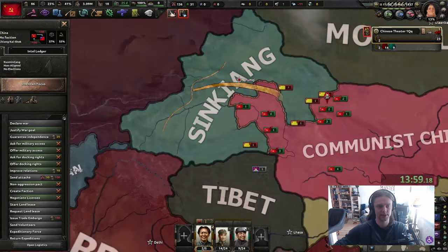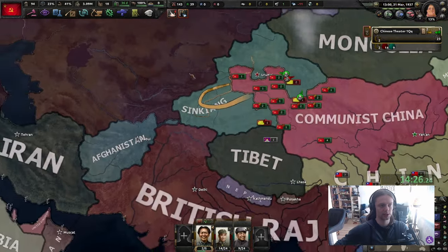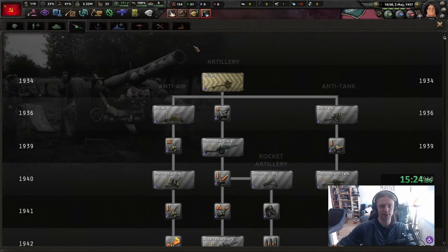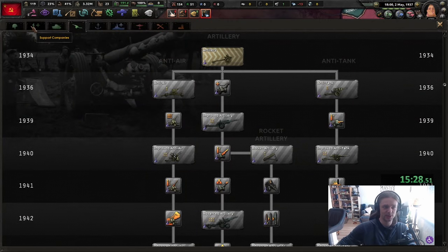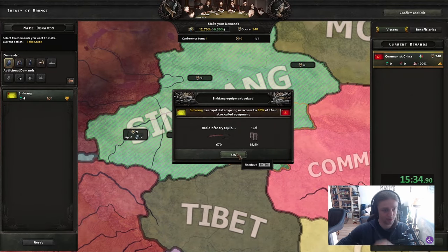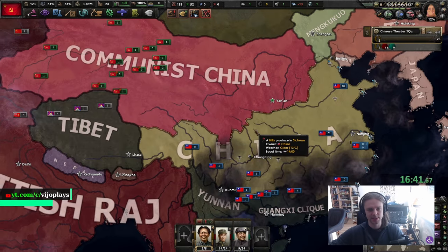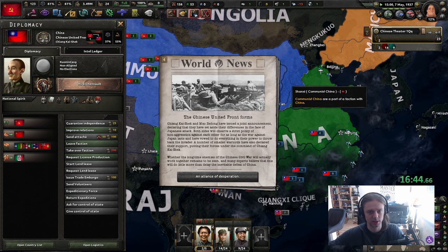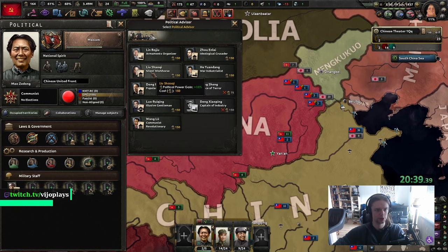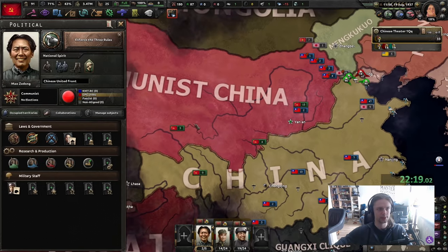We're gonna produce in the west as much as we can because someone in the east has some plans. We're gonna try and get our factories as much away from the conflict as possible. British cooperation done. We're gonna get the mission to Germany. One thing that really sucks about playing Communist China - you don't have any research slots, you don't have research speed. But we get 670 guns from Sin Kiang. We're also going to ally with Chiang Kai-shek against the Japanese so the Chinese United Front forms.